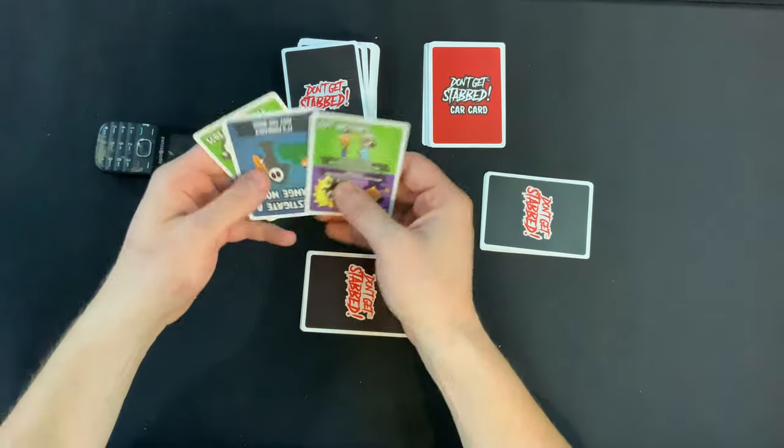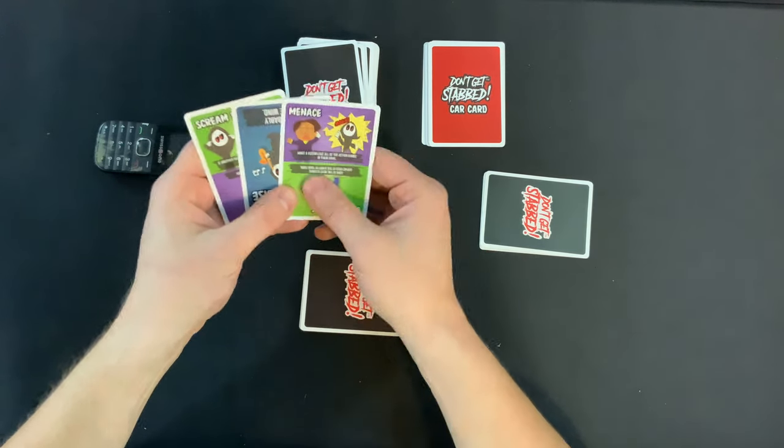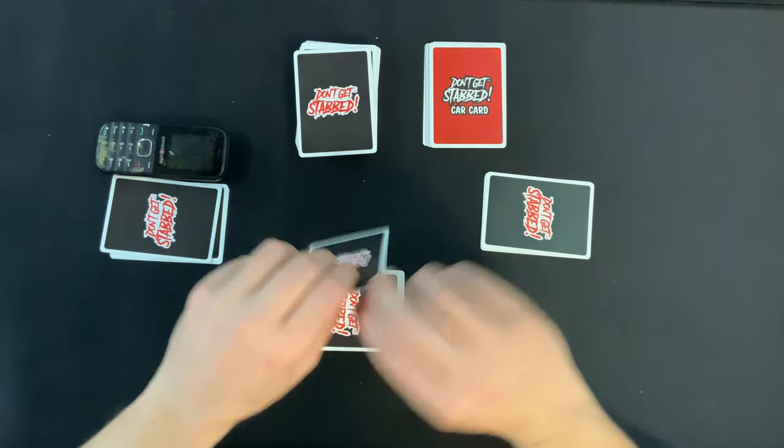Going on over to the killer right now — they've got another action card. Make a victim lose all their action cards in their hand. Owie! So we're going to hold on to that one. We'll use that one a little bit later once one of these players starts to get a full hand.